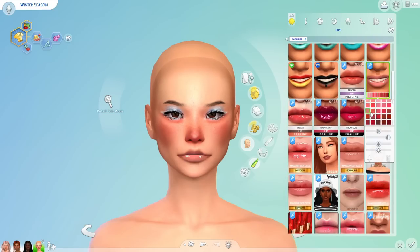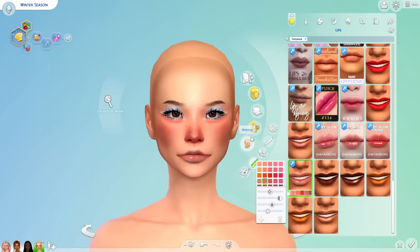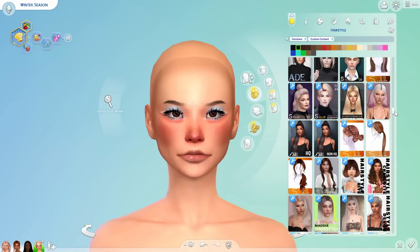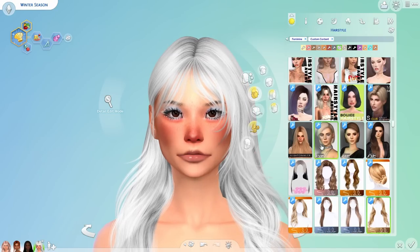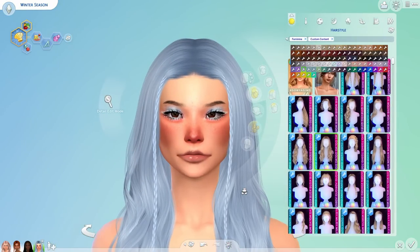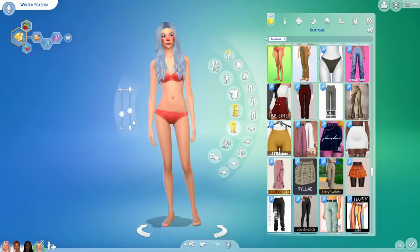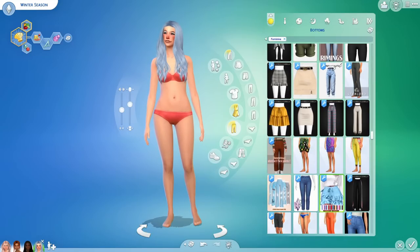For lips, we've done gloss for everyone — maybe a nude would look best on winter. Cool, she looks pretty sick so far. For hair, should we give her white hair? She does look really cool with white hair — it's more of a silver really. Maybe blue? Blue looks kind of cool too and goes really well with her makeup. I'll keep it bluish, snowflake-esque for now.